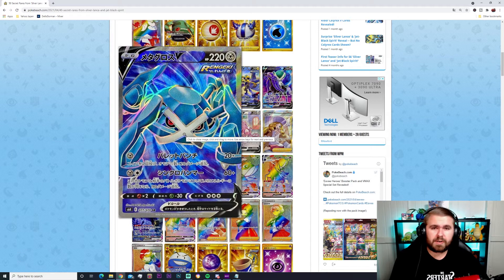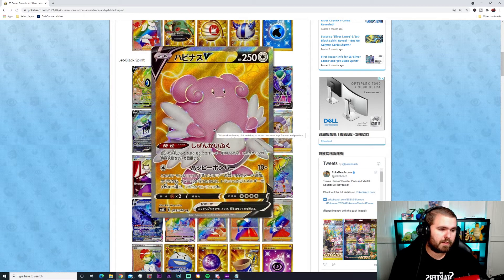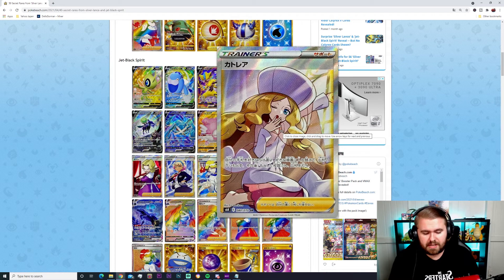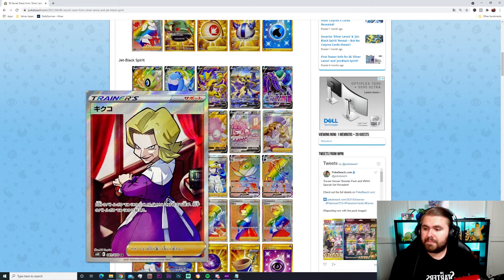Then the Rapid Strike Metagross — 220 HP Steel type, 20 plus damage for one energy and 60 plus for two energies, not bad at all. Then we've got Blissey V — super bulky at 250 HP, 10 plus damage with an ability involving White Energy. There's an alternate art version as well with Blissey chilling in its house. On the trainer side, Caitlin's ability lets you choose as many cards as you'd like, return them to the bottom of your deck, then draw that many cards. Agatha allows you to select up to three cards on your Active Pokémon or energies and swap them with the opponent's Active Pokémon.